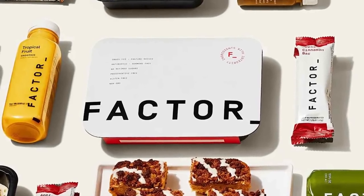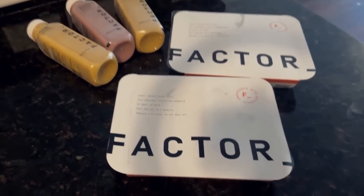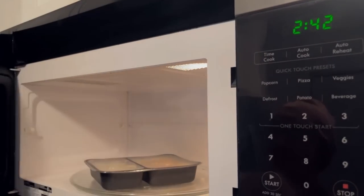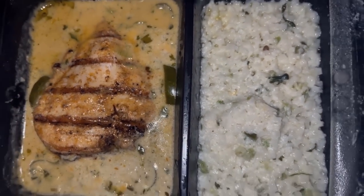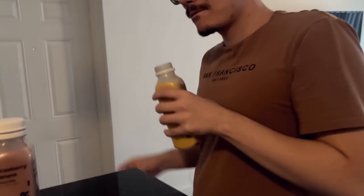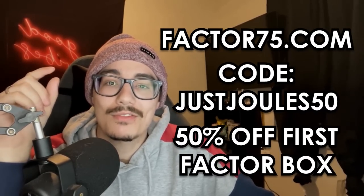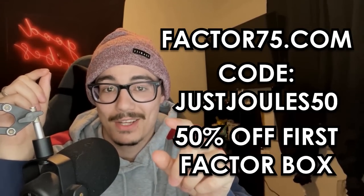This video is sponsored by Factor, the meal delivery service that you need if you don't like grocery shopping or just don't have time. With all the videos I post, I definitely don't have the time to go to the kitchen every single day. Factor does that for me with these delicious meals — fresh and never frozen, delivered right to your doorstep. Just throw one in the microwave for two minutes and it's ready. No prepping beforehand, and no mess afterwards. I tried their lime chicken with jalapeños and it was amazing. Use code JUSTJUELS50 at Factor75.com for 50% off your first Factor box.